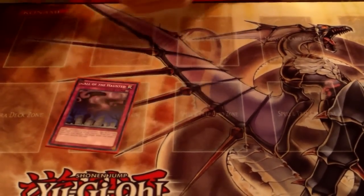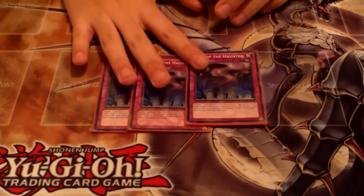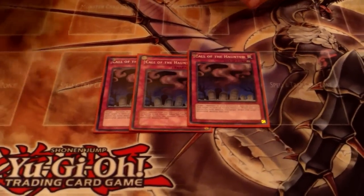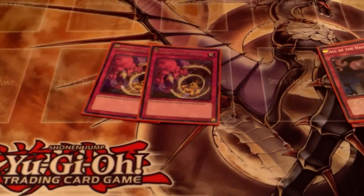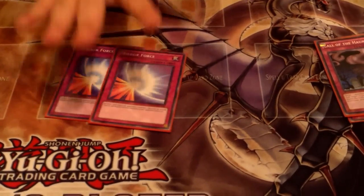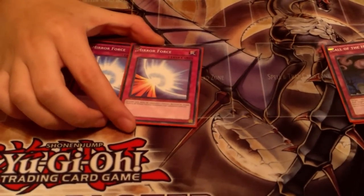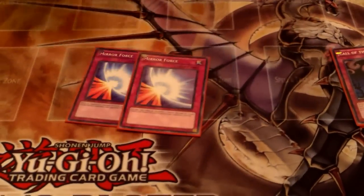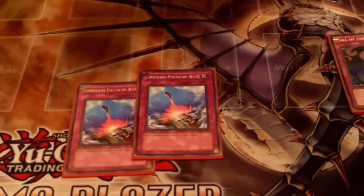For traps: 3 Call of the Haunted. I originally ran 2, but I thought 3 is better because you can Call back a Centipi or the Dragonfly and still do the plays. So 3 Call. 2 Threatening Roar — protect the Centipi, protect the Dragonfly for the turn, and it also protects you from OTKs. 2 Mirror Force — punishes bad players. You have no idea how many bad players got caught by an unexpected Mirror Force and got so much minus. If they overextend and have a bunch of monsters out and I have Mirror Force, I just get so much plus. And 2 Compulse and 2 Bottomless.